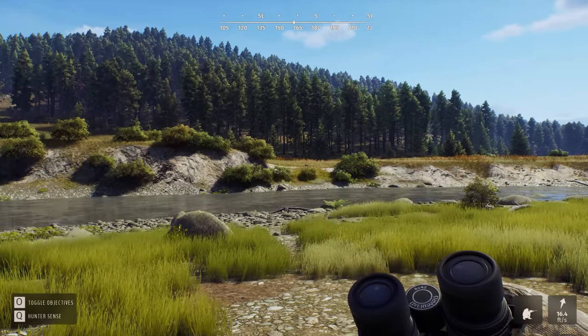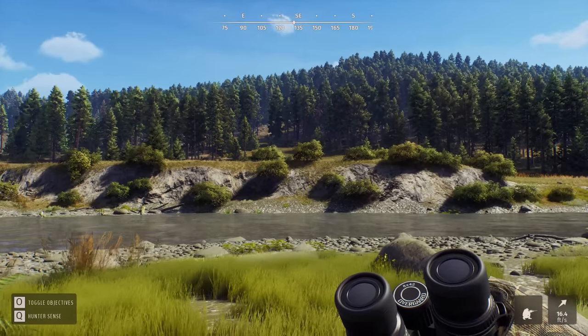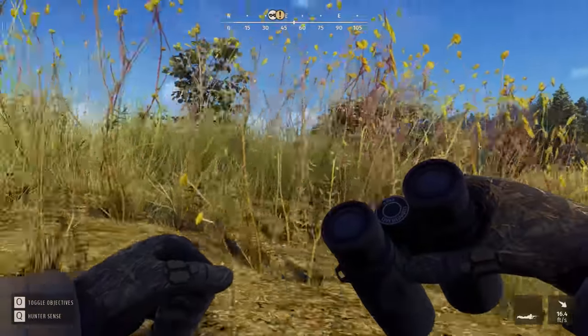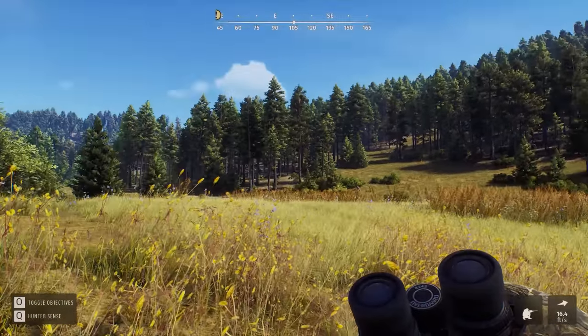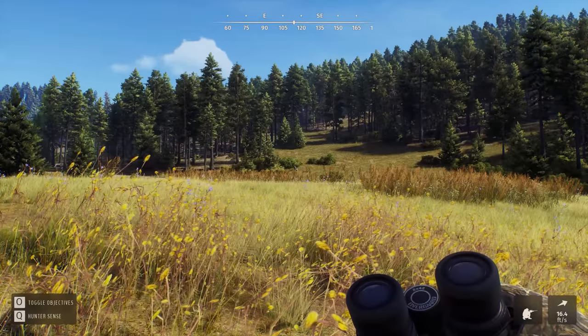I think the idea is to go down and around to the left-hand side and see if we can meet them on the other side of this ridge. I made it on the other side. Not hearing any sounds from anybody. Let's pop our head up a little bit. Oh there they are right there — 113 yards. Yes please. I think we can get a good shot on him here too. Let's get our gun out.